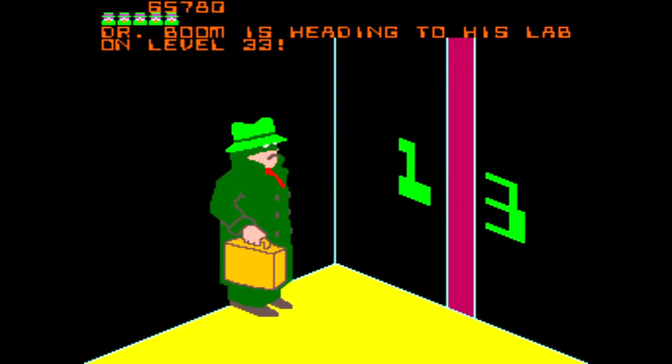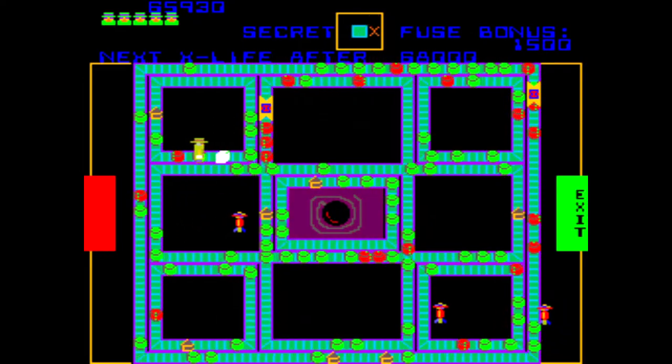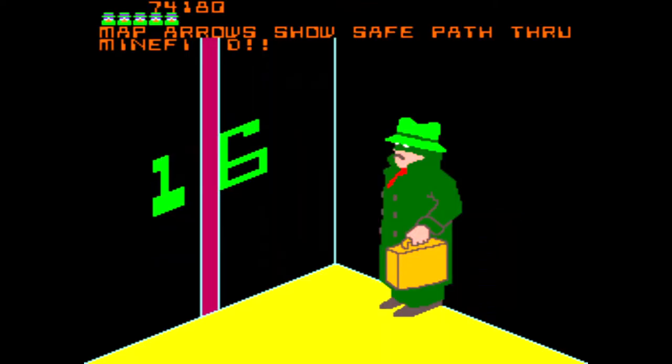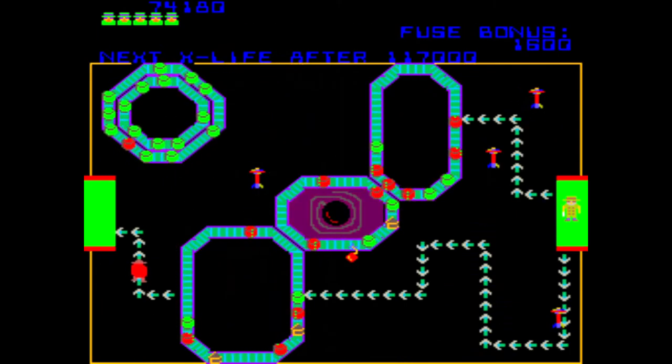Beginning on level 13, some of the conveyor belts will cross over each other. Due to the crossover conveyor belts, occasionally the canisters will become backed up. This can cause issues crossing the playfield when a series of red explosive canisters line up that can prevent you from crossing safely. Level 16 will be another minefield with even more mines.